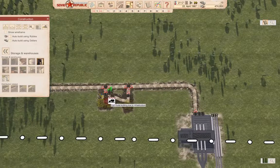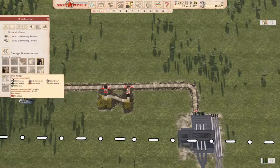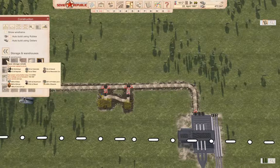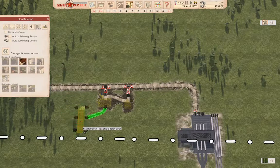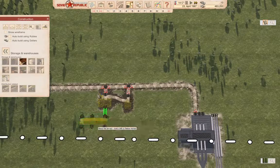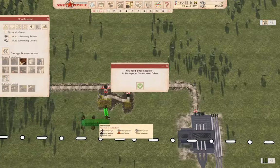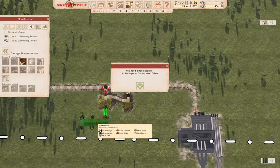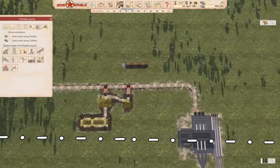Then we want a warehouse, which we can stick right here. And now we need a road. We need a road out of there.